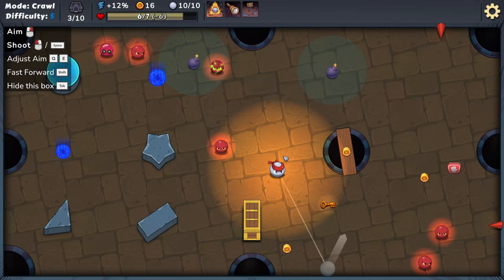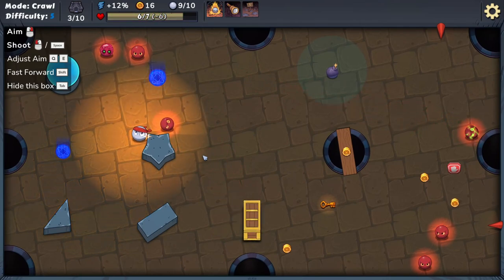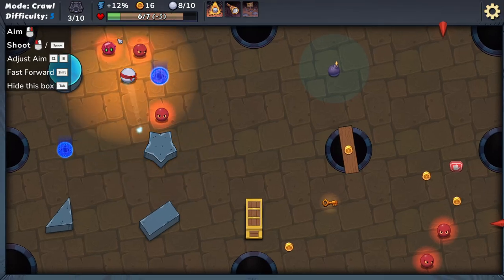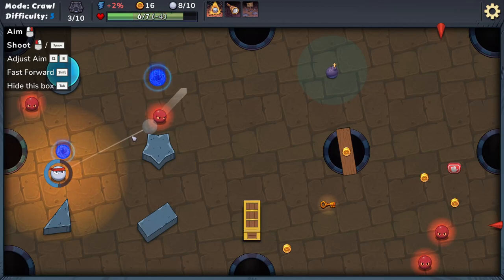If anything touches the bomb it just explodes. TOXI deals one damage but evaporates immediately. I wonder if I can trigger that bomb with this fella — it did kill him! Sticky decreases shot power when hit — get him out of here. Interesting: the teleporter only activates once a turn, so I can shoot through it, but I might just be better off going direct.